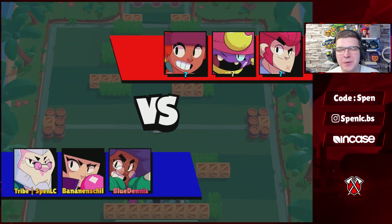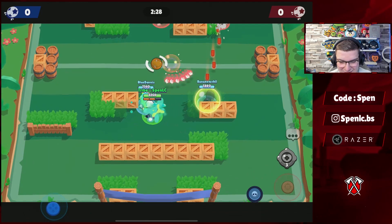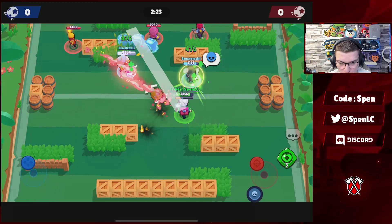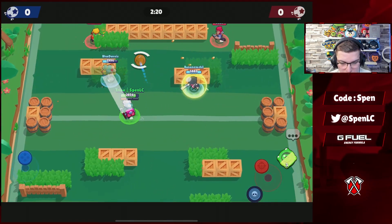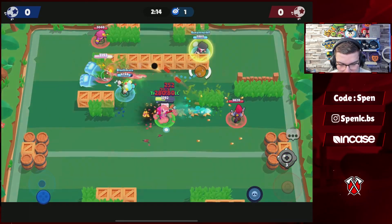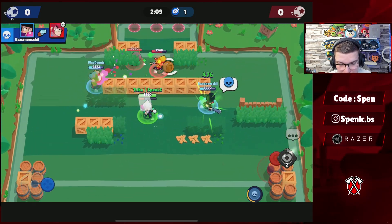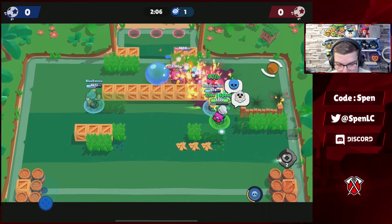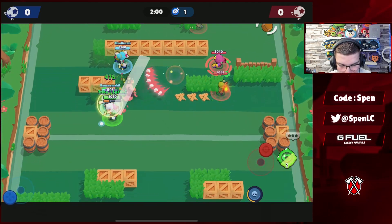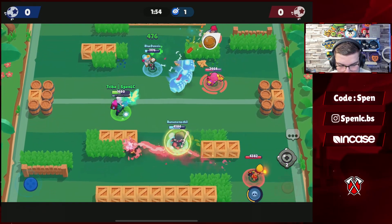Jumping into the fourth best synergy currently inside of Brawl Stars, it is Byron or Poco with tanks. Specifically, tanks that have a shield to go with them — Rosa has that shield with her super, BB has the shield star power, and Colette is also amazing with that shield. You're going to get a lot more value out of brawlers that have a shield because you're just healing for more, which is why it's such a good synergy. Poco double tank isn't really the best on Backyard Brawl, it's probably a bit better on maps like Canal Grande.